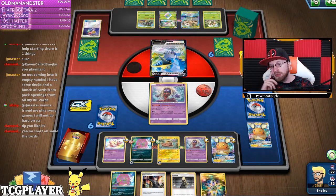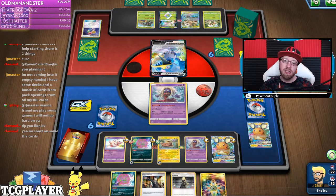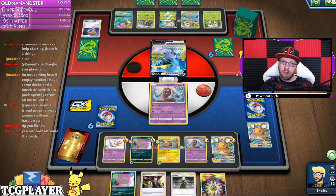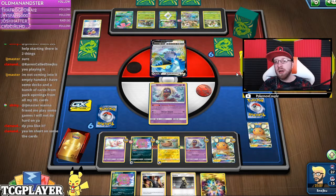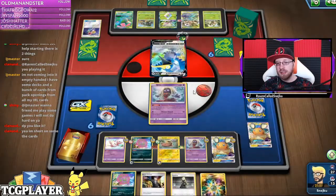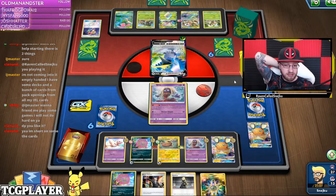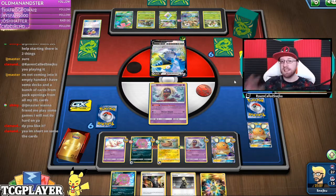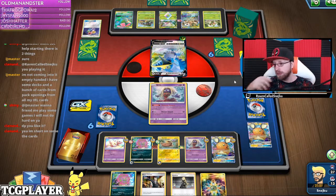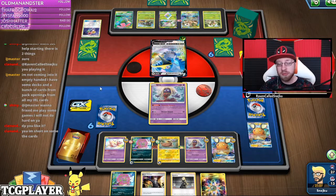I only miss Spiritomb really. I would say — and I'm probably not going to be wrong — versus Dragapult VMAX I don't see it working, because Mew doesn't stop it and we're running really low on HP. One or two attacks from Dragapult VMAX and they win the game against this deck. But in terms of rogue, fun mini decks to play best-of-one for fun, I would definitely recommend it.